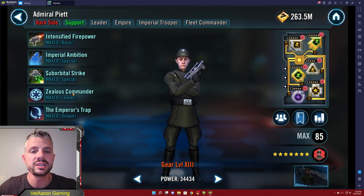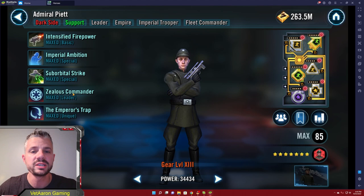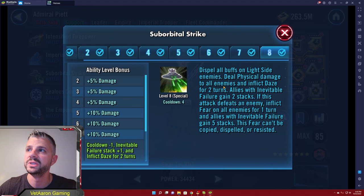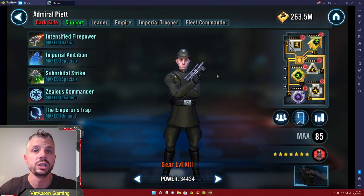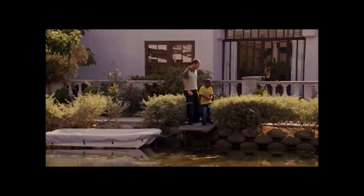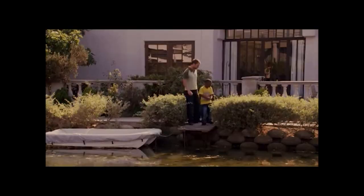Theoretically once the buffs are rolling you're not taking any damage at all other than a counter attack. He does have a leader ability but you're not really going to use him too much as a leader - just as a support role as his tag says. He's dispelling all buffs on Light Side enemies, throwing out a mass daze for two turns, and allies with Inevitable Failure gain stacks that inflict Fear on all enemies. It's a wonderful support kit and he's needed for Sith Eternal.